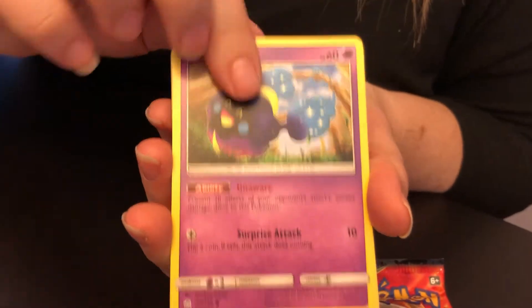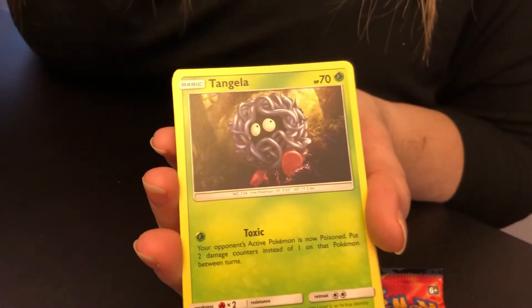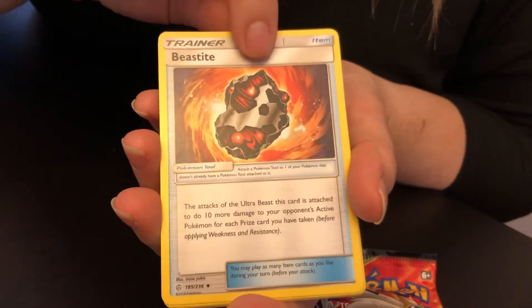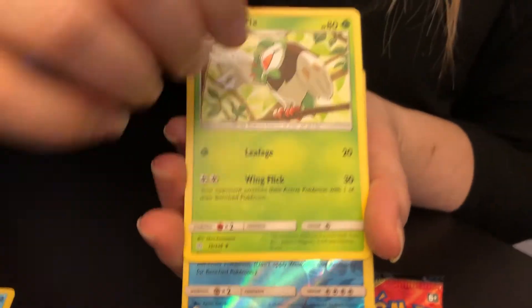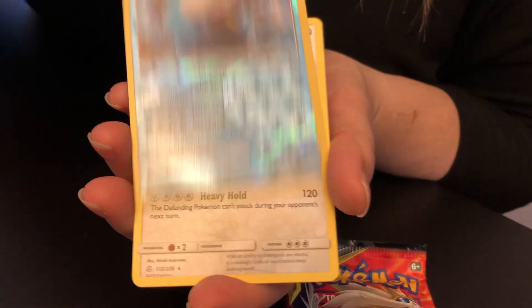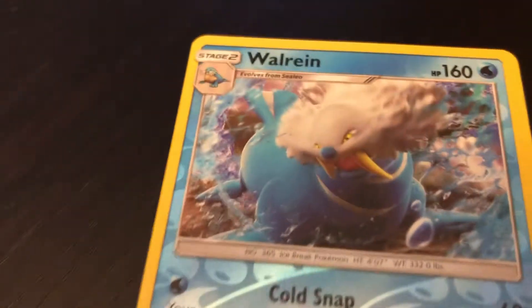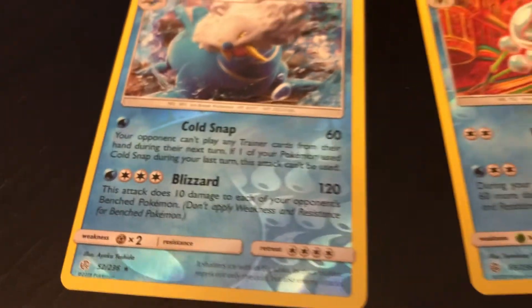Chinchou, Cosmog, Chinchilla, Drilbur, Tangela, Grass Energy, Beastite, Tag Call. That is Dartrix. Walrein is our reverse holo. Ursaring is our rare — it is rare! Good for taking down dragons too. Blizzard.